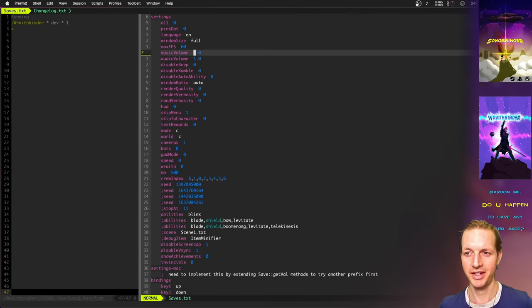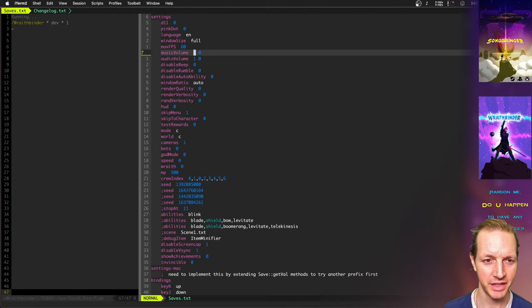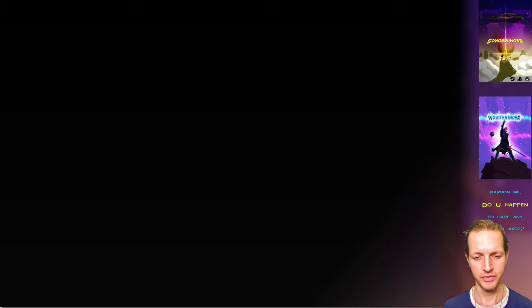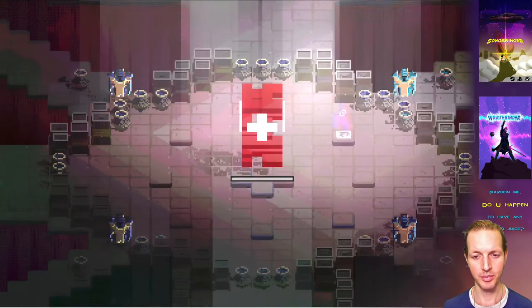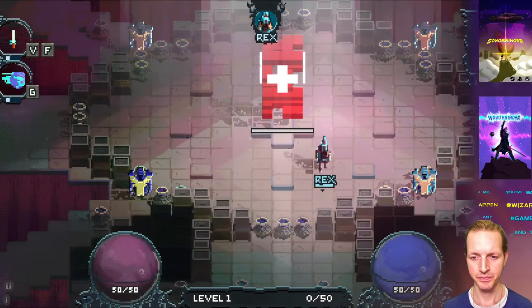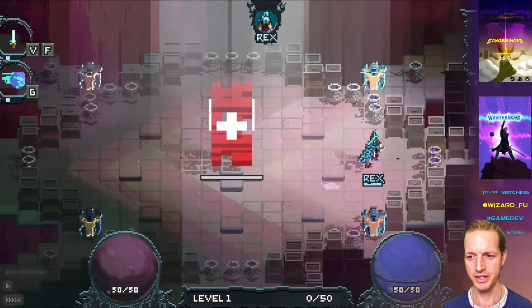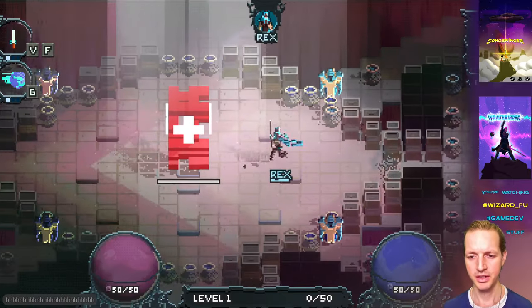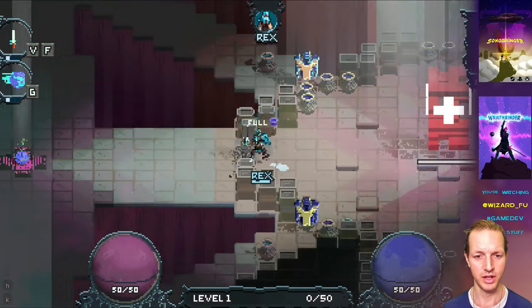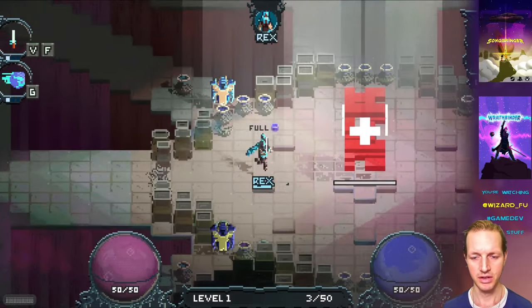Hello, welcome to another video making the game Wraith Binder. This week we got a new mode — the co-op mode, and I really think this is going to be the bread and butter of Wraith Binder. So far I've made this mostly a PvP game, but most people really want to play co-op to start out with when it comes to online multiplayer games, so I created this mode.